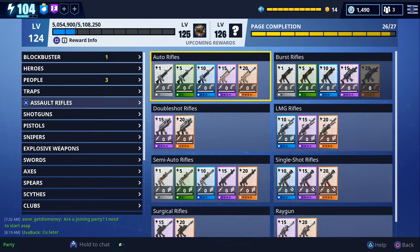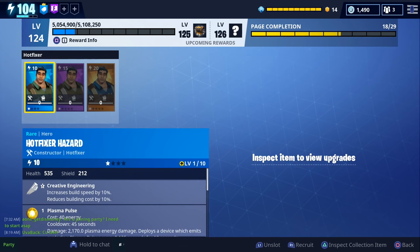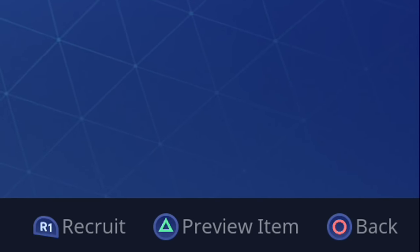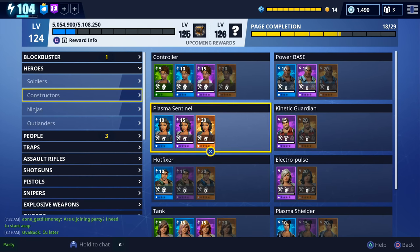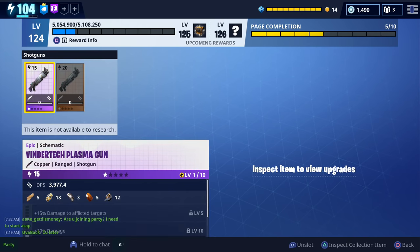Heroes, trap schematics, and weapon schematics can now be acquired directly from the collection book through recruitment and research. Select the item you wish to create — it can be one you already own or one you don't own. If it can't be created, a recruit and research button will appear. Note that some items like event items, event survivors, and event defenders won't be available. It will cost flux in training manuals, weapon designs, or trap designs depending on what you're creating, and it starts at level one with randomized perks.